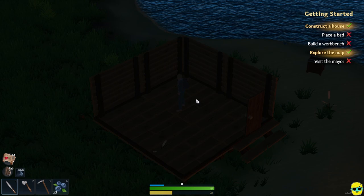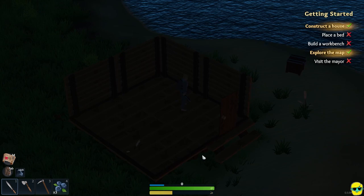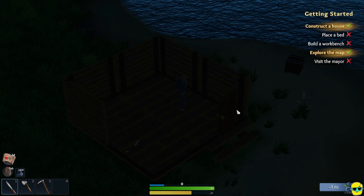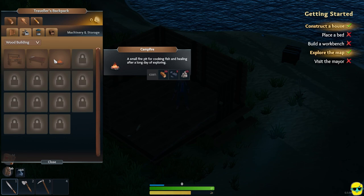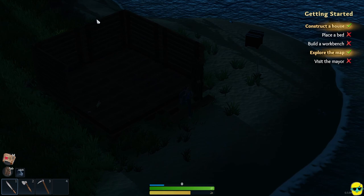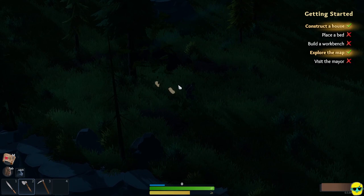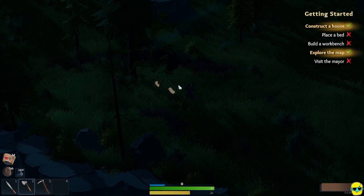I obviously need a bed and a workbench. It looks like I have a satiety bar, a health bar, and an experience bar. I'll push 4 and eat some berries — you can see my hunger filling back up. To build a bed I would need wood and fiber, no problem. We need a bunch of wood for both of those things. It's going to be dark, unfortunately, so I'm just cutting wood at night, getting those crits.